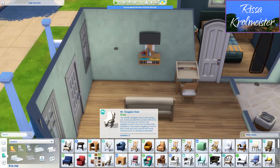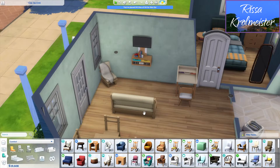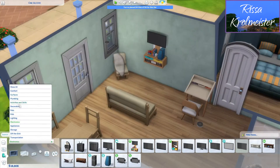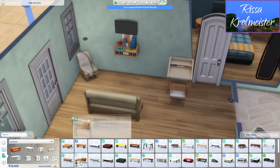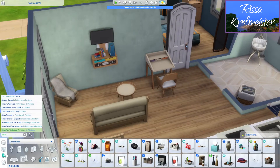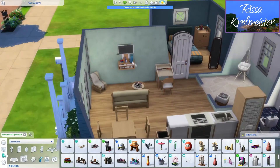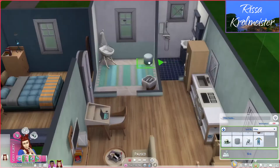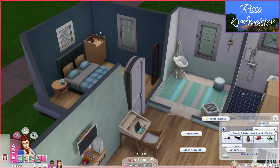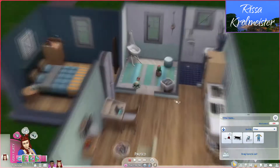I actually like a lot of the new buy mode items from this pack. This house is mostly tiny living, cats and dogs, and Snowy Escape — those are the three things I used the most. I really, really like the new pack. It fits really well with a lot of the other stuff we already have. I used it with a lot of the tiny living stuff because tiny living is just fantastic — it's my favorite stuff pack. I enjoy nifty knitting and Moschino stuff too, but tiny living is honestly the best stuff pack we have.